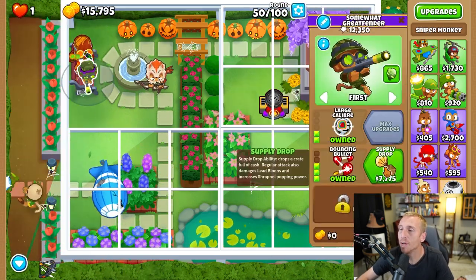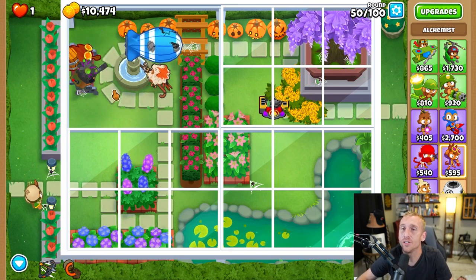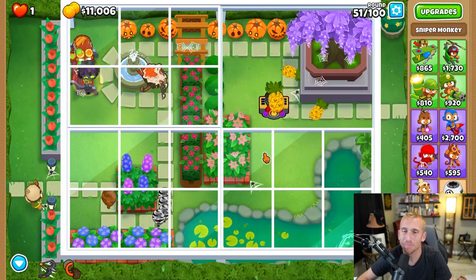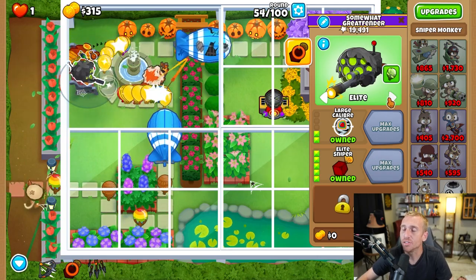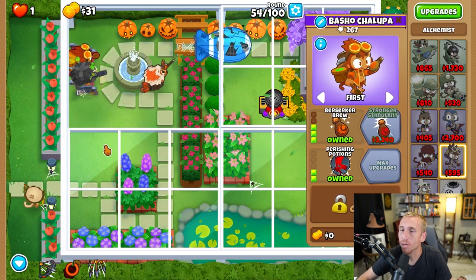On round 50 we're going to be grabbing Supply Drop. What's cool about this strategy is that although our MOAB popping power isn't great, once they do pop open we have our druid and the sniper to tear up everything inside, along with our spikes — perfect cleanup. On 54 we're going to buy Elite Sniper and then change the targeting from elite to first. We're then going to upgrade our alchemist to Stronger Acid and Perishing Potions.